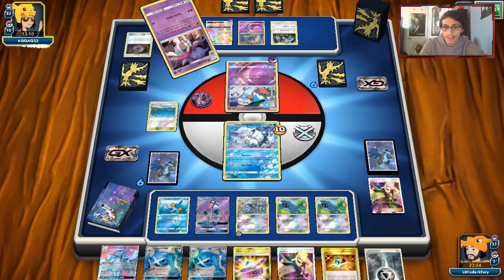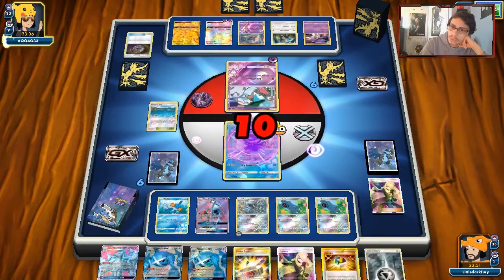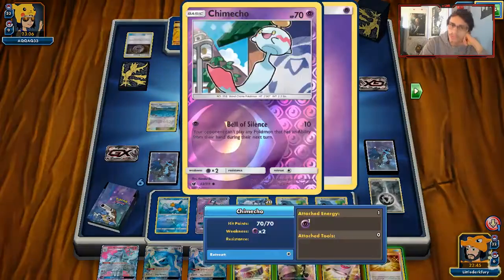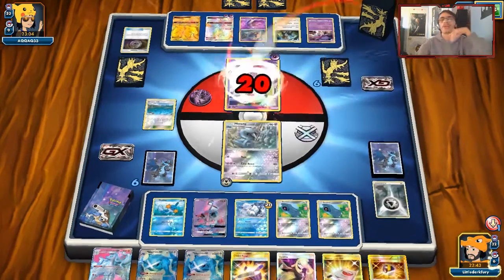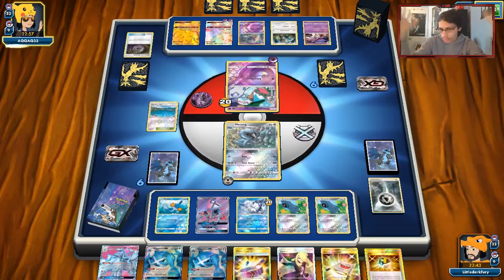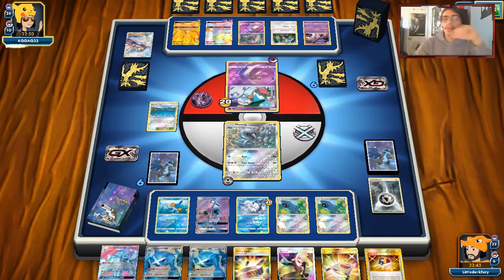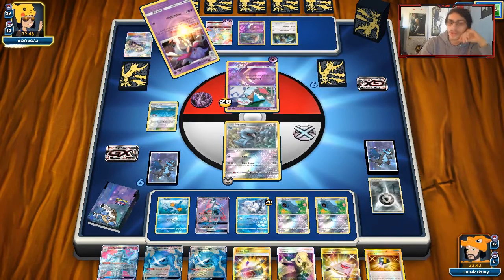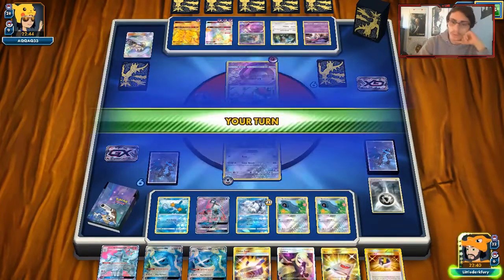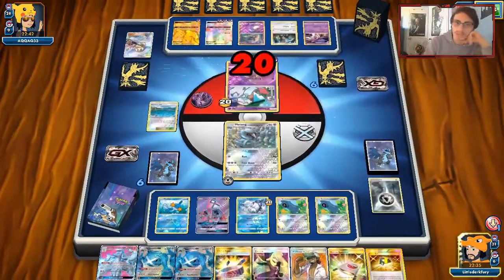I don't think he'll knock me out. We're going to deal with the Dawn Wings situation. I really hope he knocks out my Vulpix so we can use Ninetales. He won't — of course not. We're just going to hold the hand, which is pretty good. We can double Rare Candy when we get knocked out. We'll hit him for 20 and force him into a tough spot — he can't even damage my Metang here. I'm scared of Ultra Necrozma getting built up, but it looks like he's going for Dawn Wings. No Bell of Silence, and I don't think he's playing Judge. We can play Professor Kukui — probably save it for when I need to one-shot Necrozma.